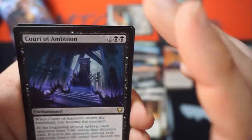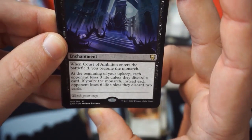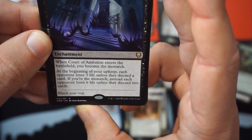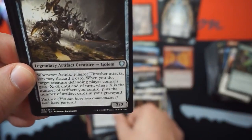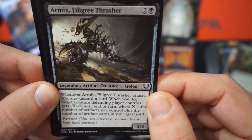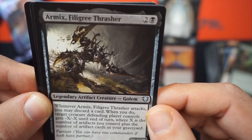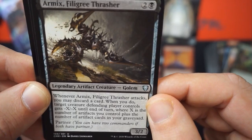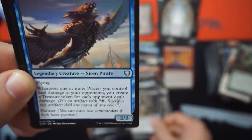Thirst for Knowledge, Fencing a Sifter Worm — such a beautiful card. Court of Ambition — the black ETB for two and two black, you become the monarch. At the beginning of your upkeep, each opponent loses three life unless they discard a card. If you're the monarch, they instead lose six life and discard two cards. Rude. Mix Filigree Thrasher — three mana 3/2, when it attacks you may discard a card, target creature gets minus X minus X until end of turn where X is the number of artifacts you control plus artifacts in your graveyard.